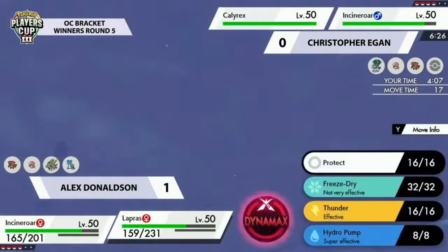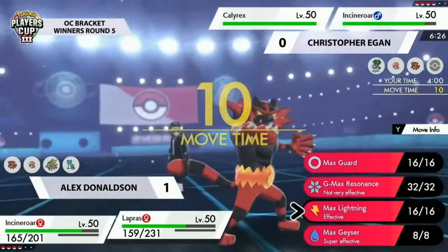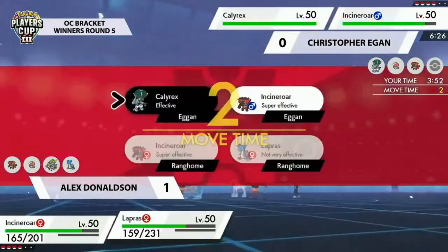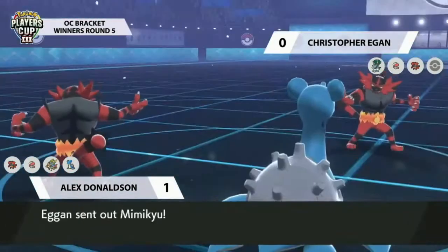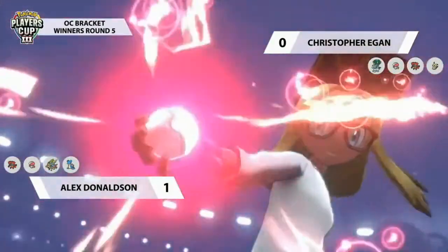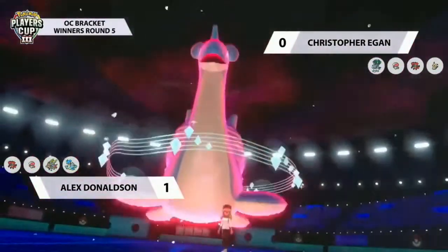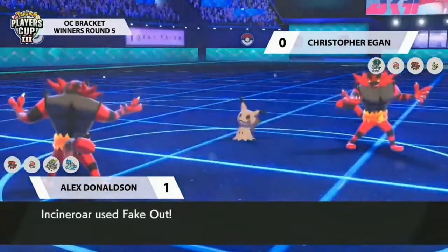The Calyrex is the main source of offensive pressure — the fact that it's already used all three turns of its Dynamax and Alex still has all four of his Pokemon says a lot. If you can get into a good late-game position while using up your opponent's resources, that's just as valuable. Getting a Flare Blitz onto Lapras before it Dynamaxes and gets screens up is really nice — Gigantamax Lapras is one of the toughest Pokemon in the format to deal with without super effective attacks.